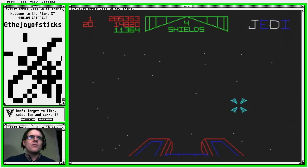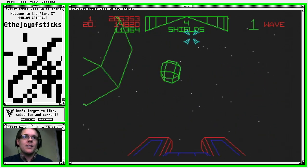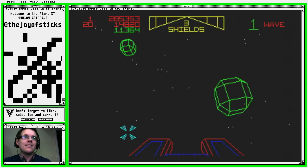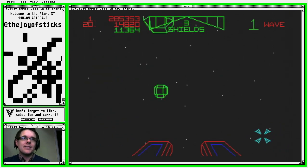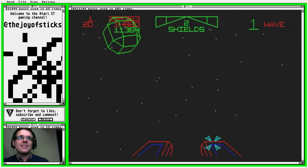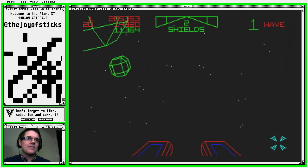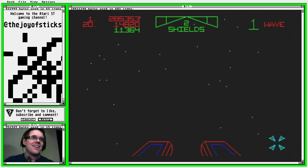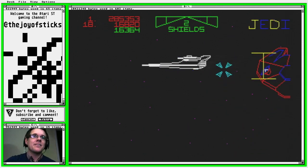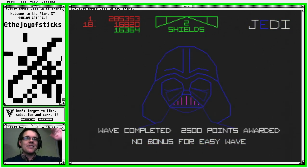It seems a lot more difficult. Now we're in the Millennium Falcon — avoiding, avoiding. Steering down to this side seems to avoid everything. I'm going to hide on the asteroid — that's what Han does, isn't it? Hides on the little thing. Wave completed — yes, get in!